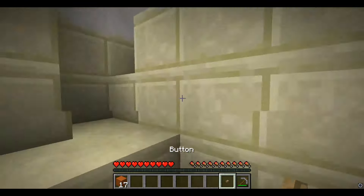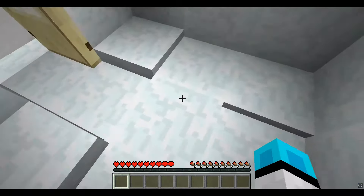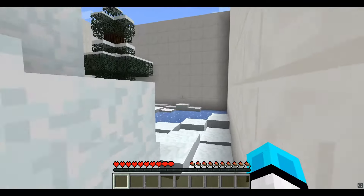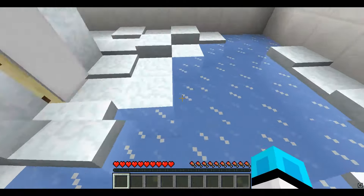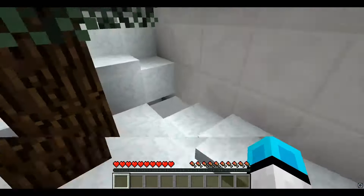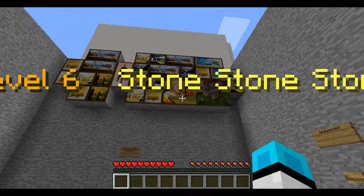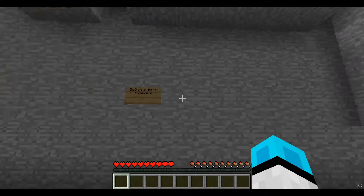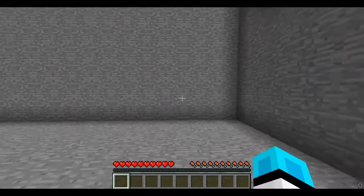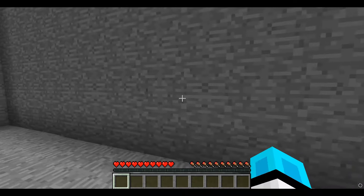Level 5 — Winter. Spawn point set. If I were a button, where would I be? Oh yep, there it is — there's always a crack in the snow. Okay, I won't press that button yet... unless that is the actual button. If this is the actual button that would be kind of funny. Actually — nope, there it is!